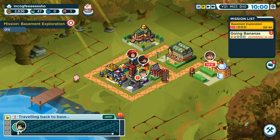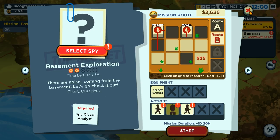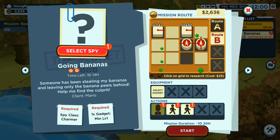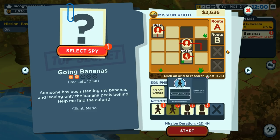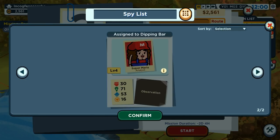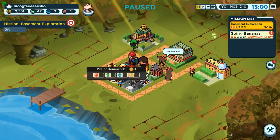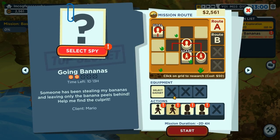I picked the wrong mission. So we have a weak dude, avoidant. Select a spy — I don't have anybody available. Oh, no, I do. Really wish you could send multiple people out on a mission at once. We're not doing that one, we're doing this one.